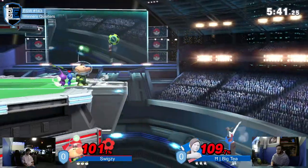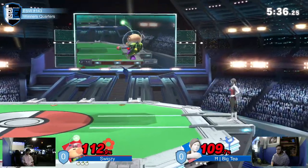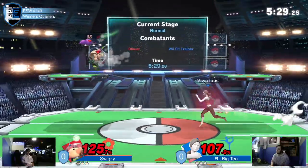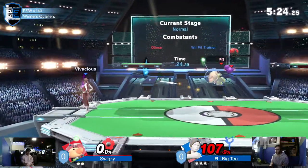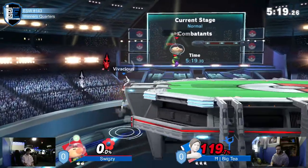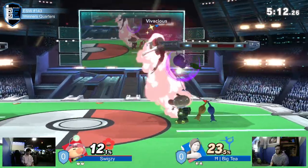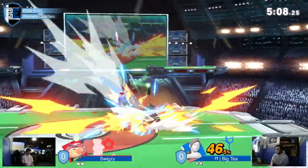Nice backhand. Big T still living. Give them a classic jump from ledge and just side B, rather than let go of ledge and jump from side B. Just come right down and give them that forward tilt. Nice — let's try by Swigzy, give him another backhand. There's that double up smash. There's that hard damage I was just talking about.